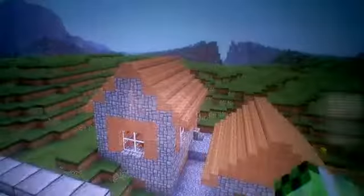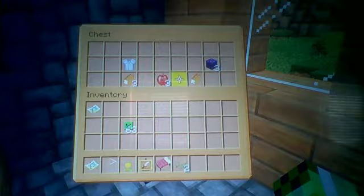The village has a blacksmith and a few houses, a church, and a lectern — one of those things that hold the books. When you go into the blacksmith, it has three apples, four bread, an iron chestplate, and three obsidian.